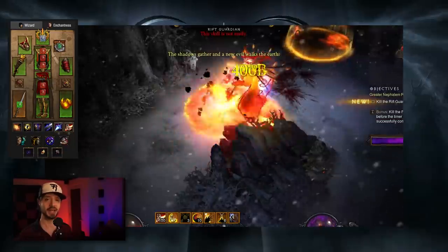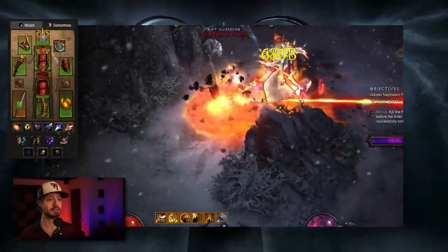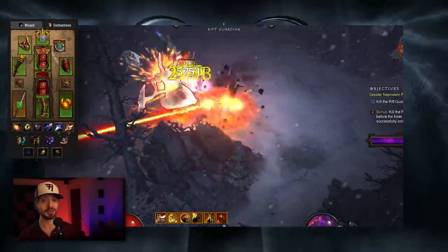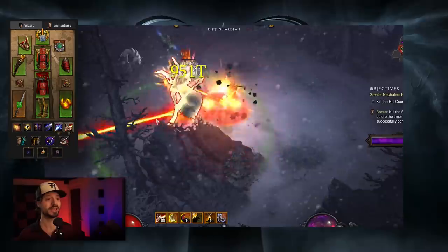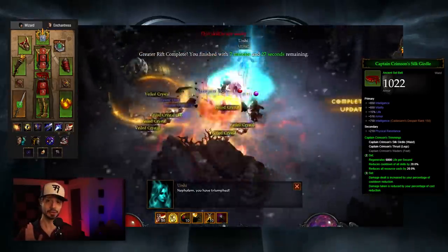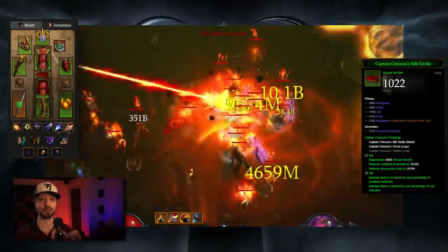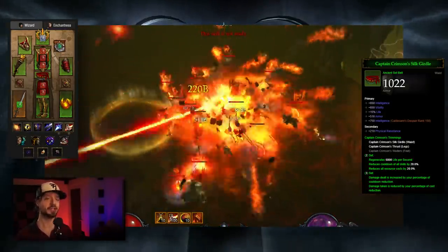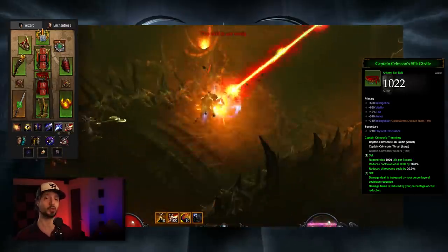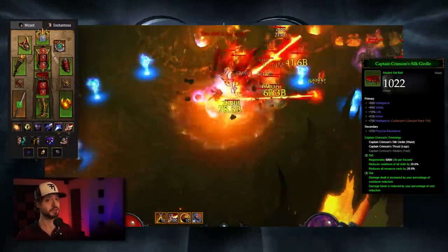Let's go over the exact items. We're wearing 5 pieces of Firebirds: Helm, Chest, Gloves, Boots or Pants, and the Offhand. The reason it's Boots or Pants is because we want to work in the Captain Crimson set — Belt and either Pants or Boots. Captain Crimson gives you 20% cooldown reduction, 20% resource cost reduction, and the 3-piece makes you deal more damage based on cooldown reduction and take less damage based on resource cost reduction. We want to be building up cooldown for Mirror Images and Explosive Blast, so this works great.